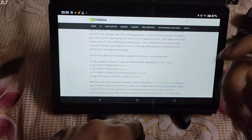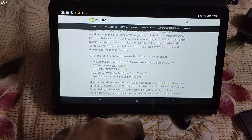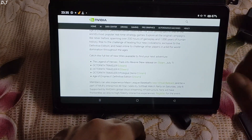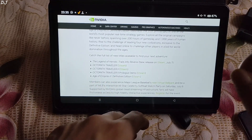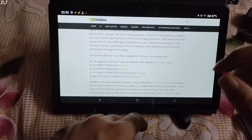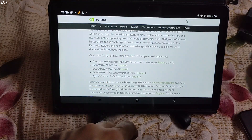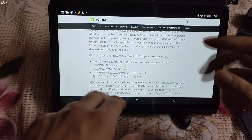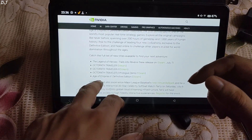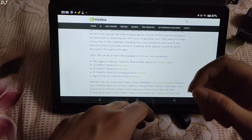Moving on to another GeForce Now Thursday update, dated 6th July 2023. One of the greatest real-time strategy games ever made, Age of Empires 2 Definitive Edition, is now available on the service. In addition, the following games have also been added: The Legend of Heroes: Trails into Reverie, and Octopath Traveler 1 and 2 — the Octopath Traveler 2 Prologue Demo is also available.